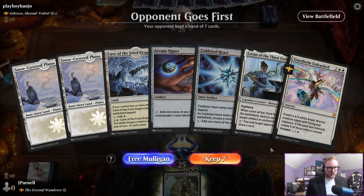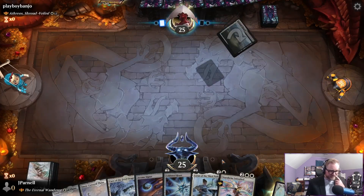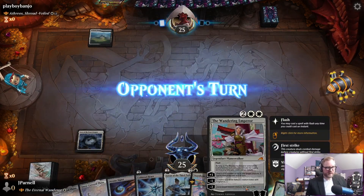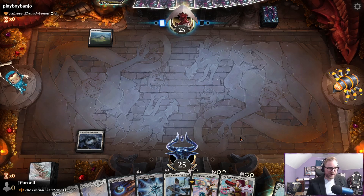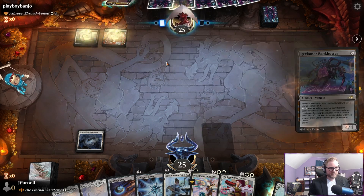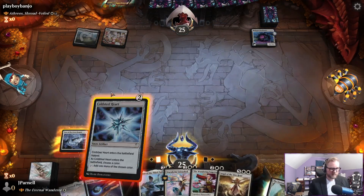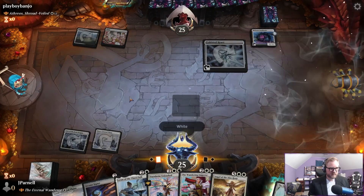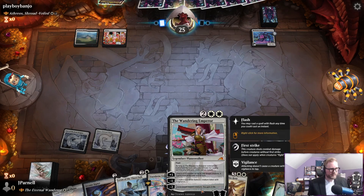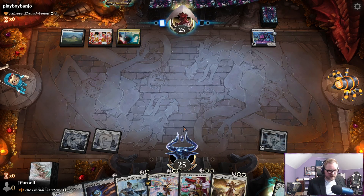On the draw against Athreos, Shroud-Veiled and we'll keep this. We got some lands, the Wandering Emperor, some ramp, a little bit of interaction for their ramp or for a Bankbuster. Probably play this Wandering Emperor though — I don't mind them drawing cards.